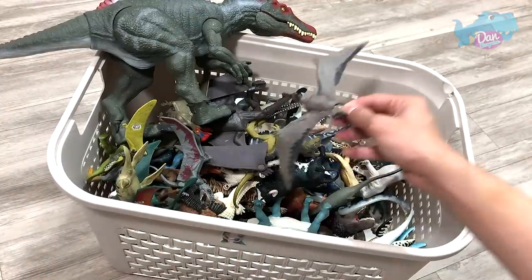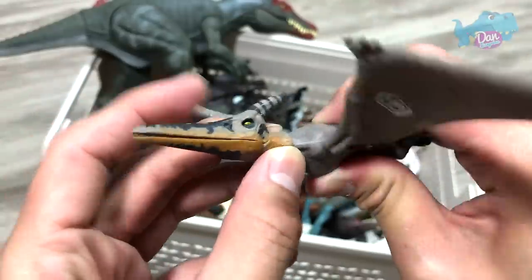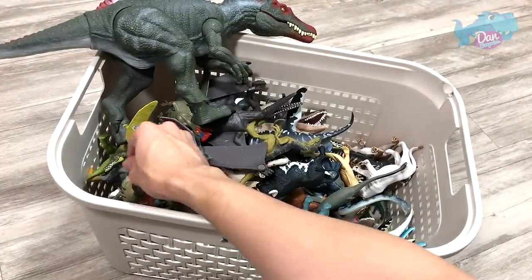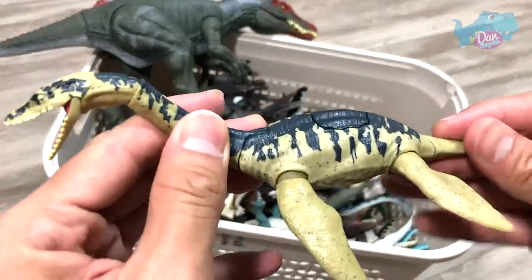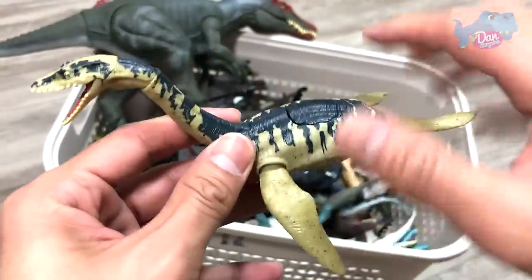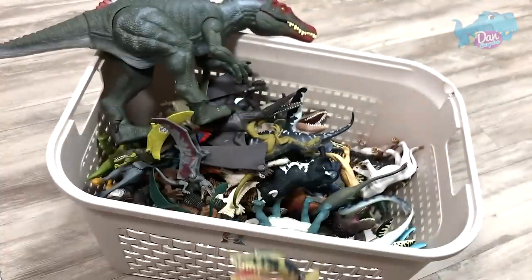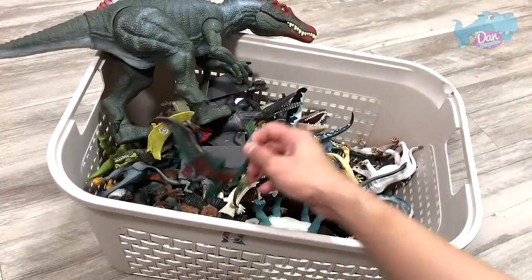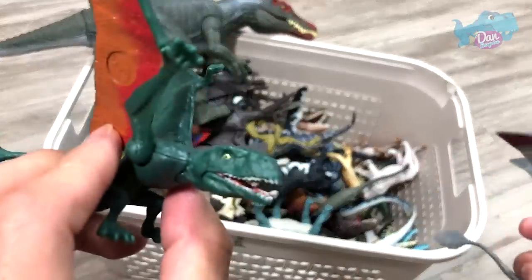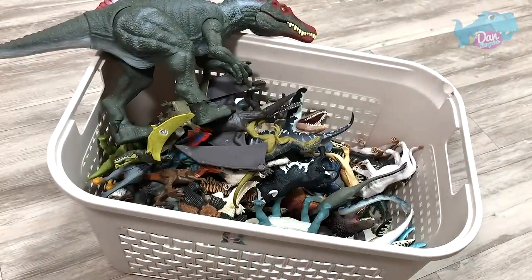It is so huge. Next up, we have a prehistoric flying reptile — this is known as a Pteranodon. We have more prehistoric beasts right here. And this is actually a Plesiosaurus — a pretty rare figure. Next up, we have two Dimorphodons: one is a green one and one is a grey one — prehistoric flying reptiles as well.